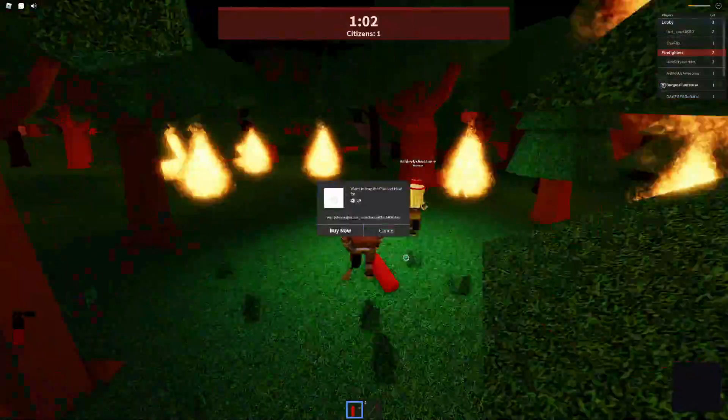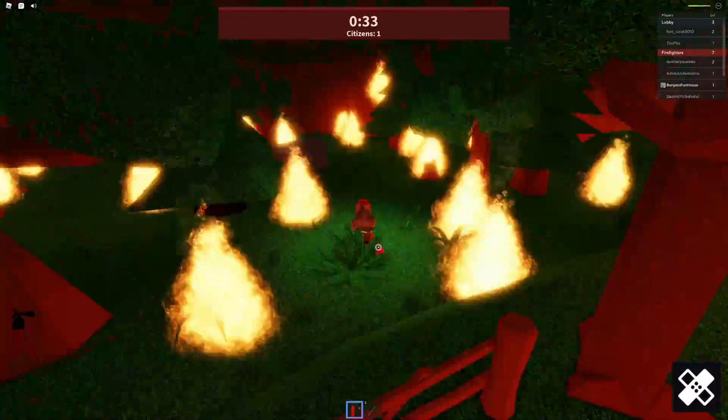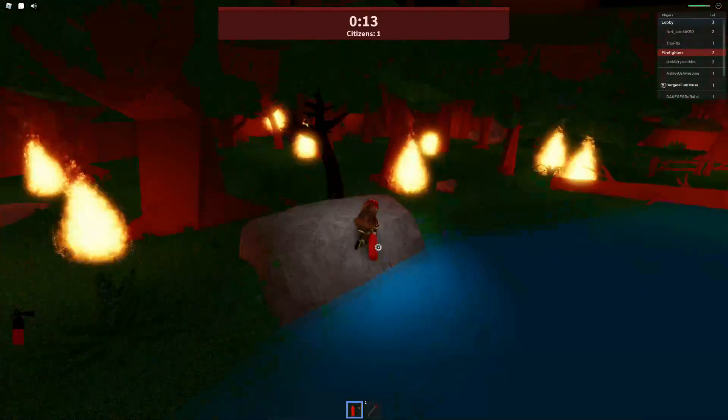You just have to put out those fires. Try not to touch the fire because you can actually die from it. Once you go back to the lobby, you'll automatically be awarded the badge.